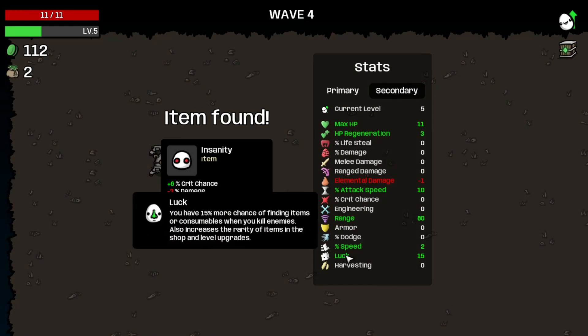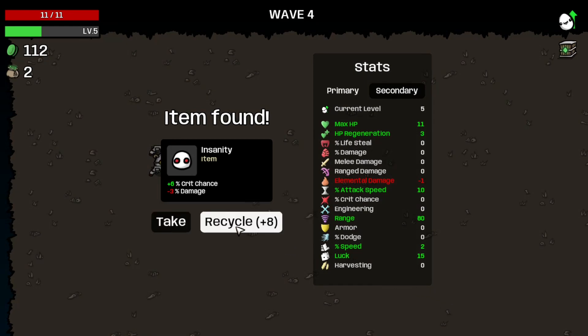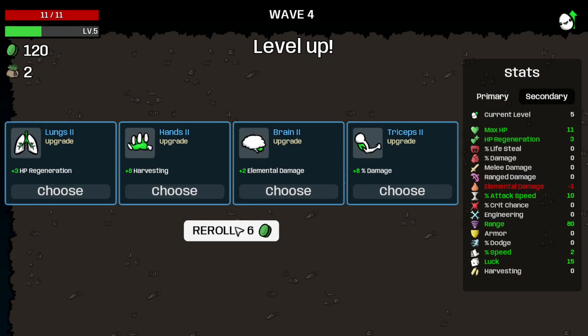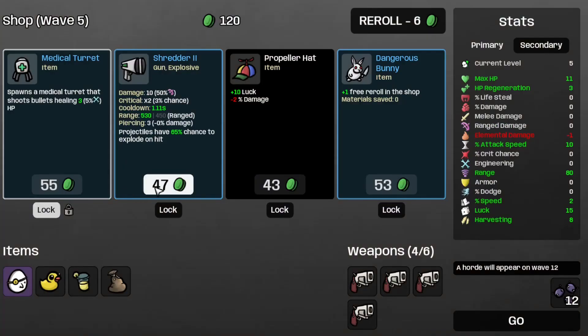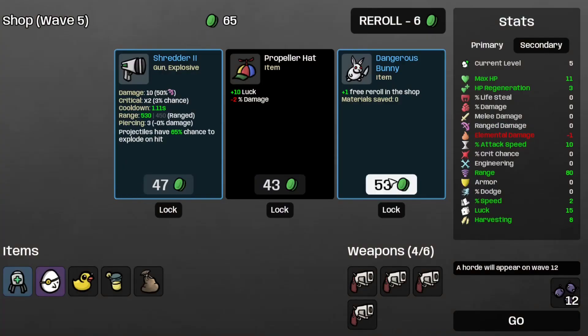Let's recycle the insanity since we're not doing quick chance this run unless we pick up some hunting trophies. Let's start the harvesting, the medical turret, and the dangerous bunny.